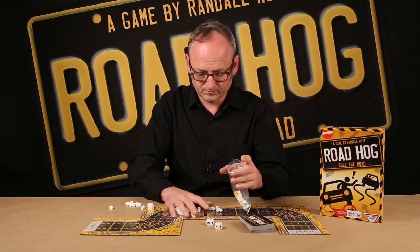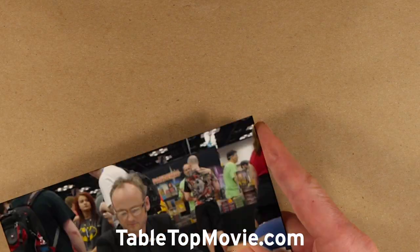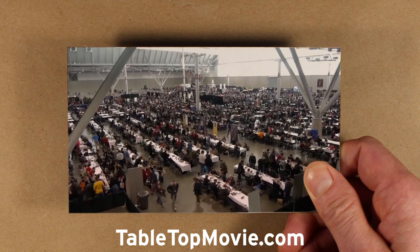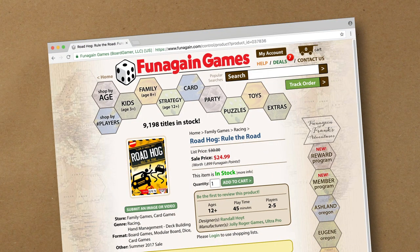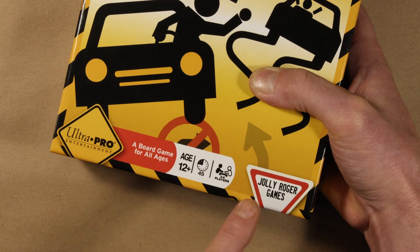So that's Roadhog. And if you like the game, you should check out the movie — I was the subject of a documentary about my odyssey to publish Roadhog. Go to tabletopmovie.com, watch the trailer, get the film. To get Roadhog, buy local — visit your friendly neighborhood game store or go to funagaingames.com. Or get it wherever. Please check out the Facebook page Roadhog Games — there's pictures, posts, video clips, everything you wanted to know about Roadhog but were afraid to ask. Roadhog is published by the fine folks at Ultra Pro Entertainment and Jolly Roger Games.